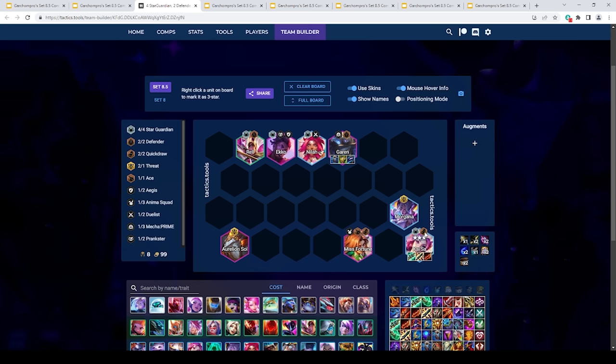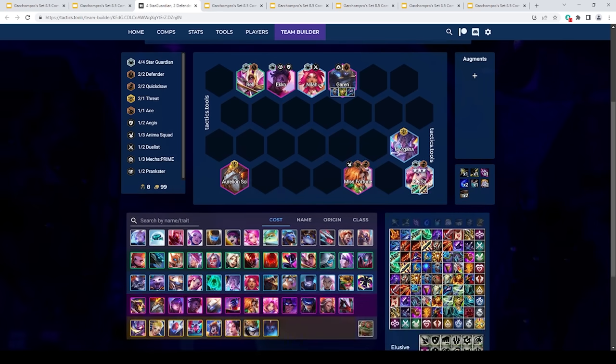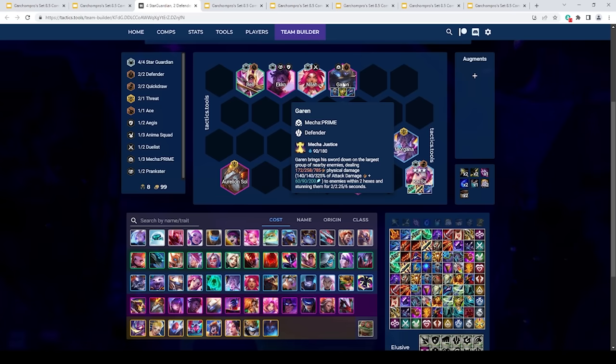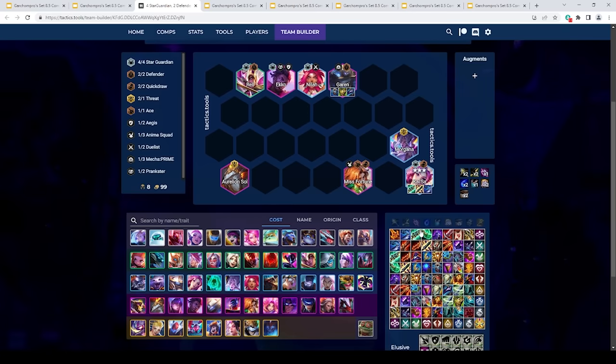For itemization, we want to be prioritizing Kai'Sa. Shiv and Gunblade are probably her best items. Rageblade is really good in the mid game but probably not her best item. You could run Giant Slayer, Guardbreaker, Archangels, Deathcap, or even Jeweled Gauntlet. She has a lot of options and doesn't need any specific build — you can run 3 decent items and she'll do fine. Tank items ideally go on Garen, unless you have the Rell augment Hold the Line, in which case tank items go on Rell. Leftover AP items generally go on Misfortune — Shoujin plus Deathcap, Archangels, Giant Slayer, or Guardbreaker.